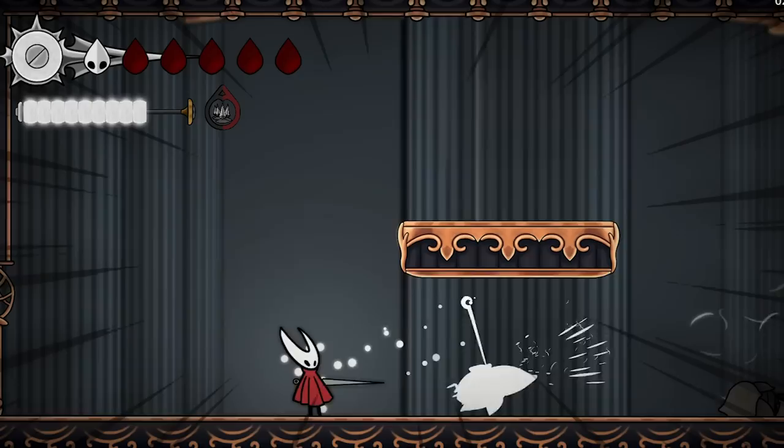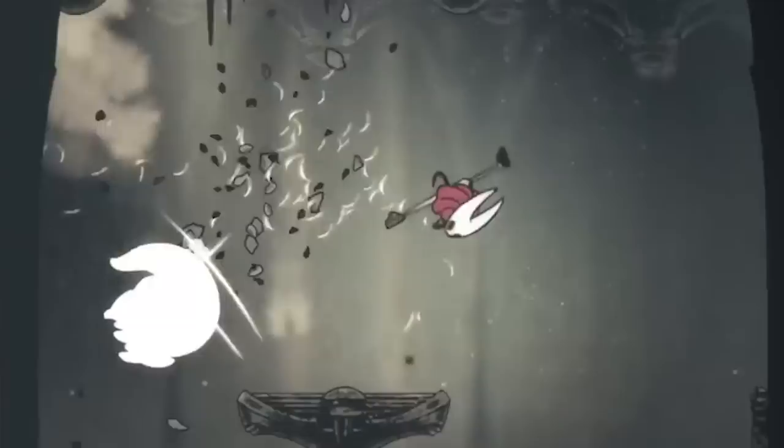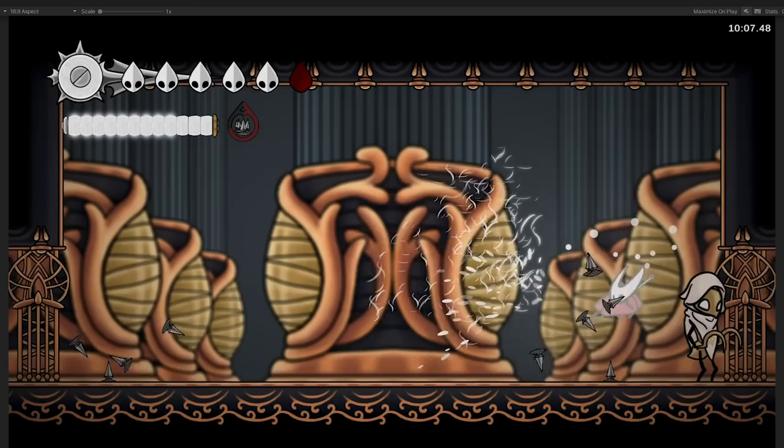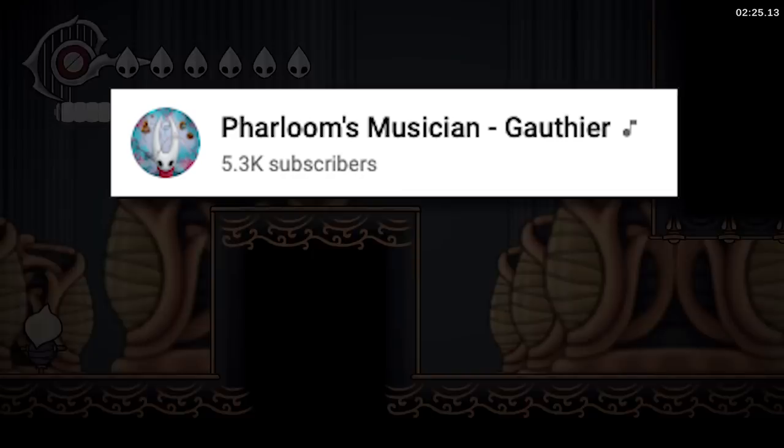Lastly, I decided to add one more special attack. In the trailer, we can see that Hornet rudely bumped through some bugs that are just minding their own business. It's just a deadly dash that also gives the player invincibility. It's not as strong as the Stabby Stabby Shrike skill, but it's great for speedrunning and getting out of a tough spot. And that, my friends, is how I made Hollow Knight Silksong in 3 weeks. I'd like to give a quick shoutout to Phalem's musician Gauthier for generously allowing me to use his fan-made Hollow Knight Silksong music for this project. You can check out his channel in the link in the description.